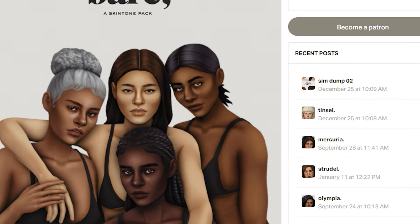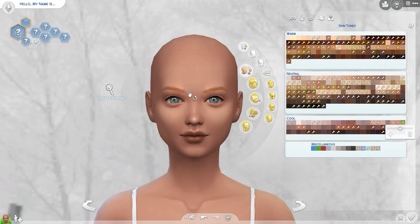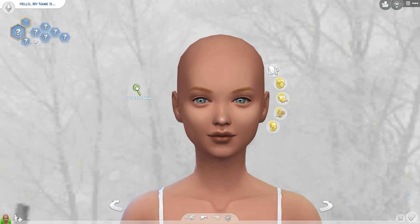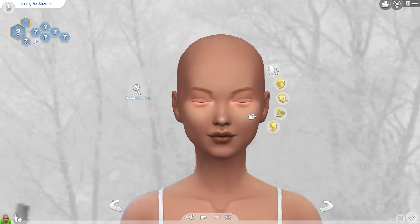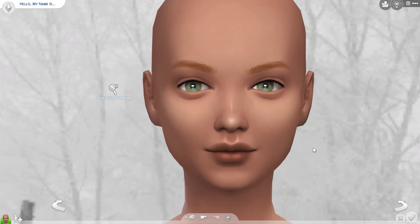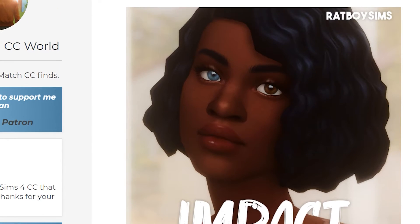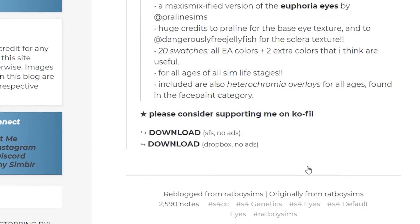The next thing on the agenda is the Crybaby Doe Eyes, which are also a default replacement. Her eyes look like this in the game. The second set of eyes I have are the Impact Eyes by Rat Boy Sims — they look like that. The Impact Eyes come in all kinds of different colors, and they also have heterochromia.